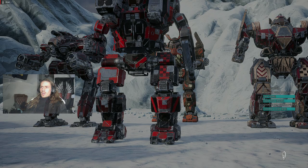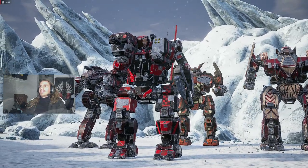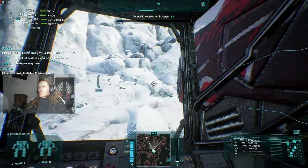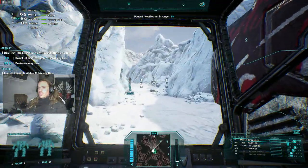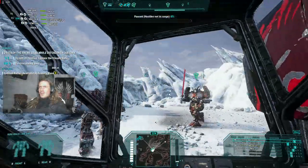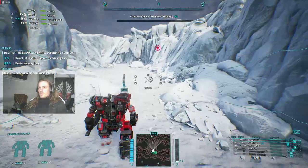All right, so here we go. Squad, let's kill. Look how much we can exploit this mask. Actually, we do want to go straight in. There's the enemy base. There's our base. We've got some repair bays over there if we need them. We probably aren't going to use them.